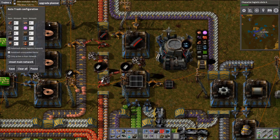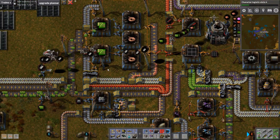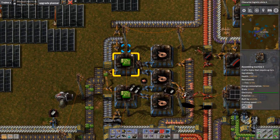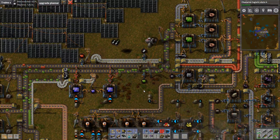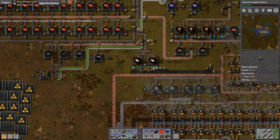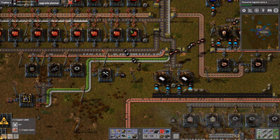Let's pause auto-trash, grab a little bit of wood, just make 200 for now on our own. I know you need electric poles. We could just stop using those actually — might even be an easier solution, come to think of it.